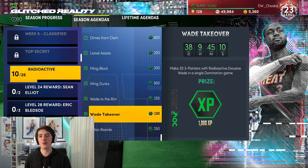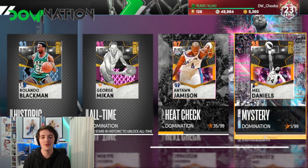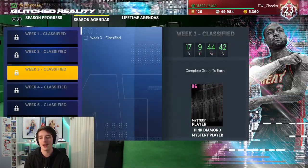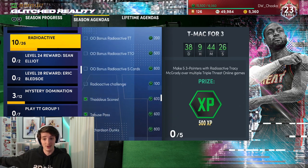A challenge that I've seen a lot of people getting worried over is getting 23 points in a single game with Dwayne Wade. There is a new set of domination — these mystery dominations. A lot of people are struggling with these games, but what you don't realize is you don't have to play mystery domination to get this challenge unlocked. Go to current domination and play a rookie game. You can shoot from half court with any Dwayne Wade card and get 20 points easily. People think if the challenge says get a certain amount of points in domination, you have to go to mystery domination because they just came out — you don't.